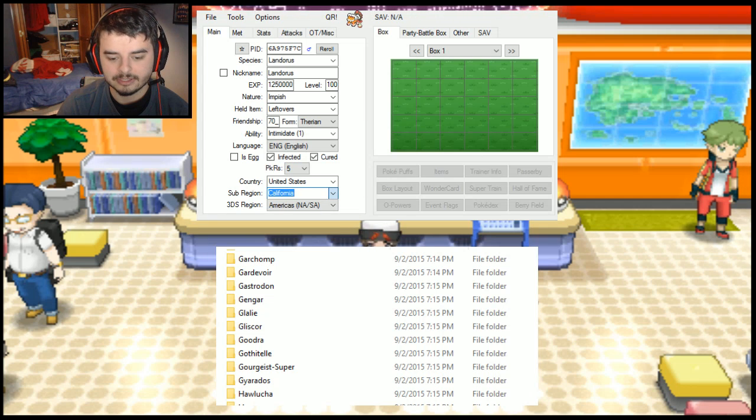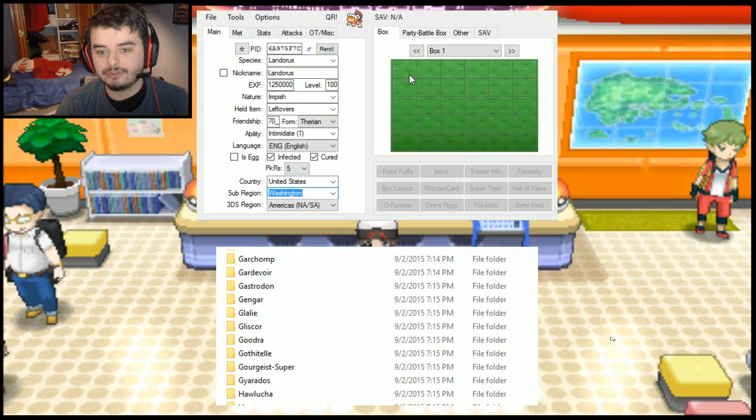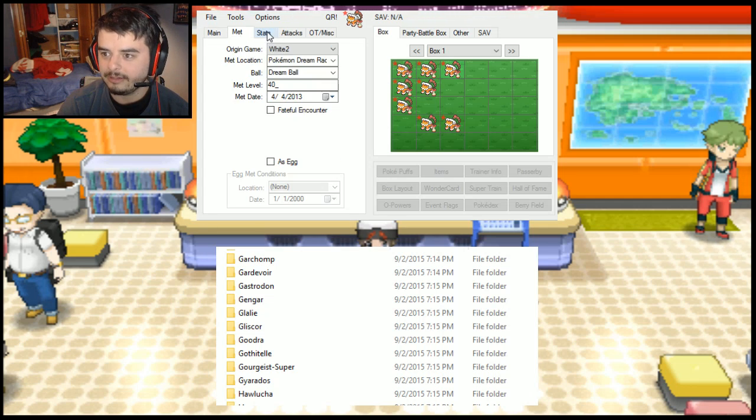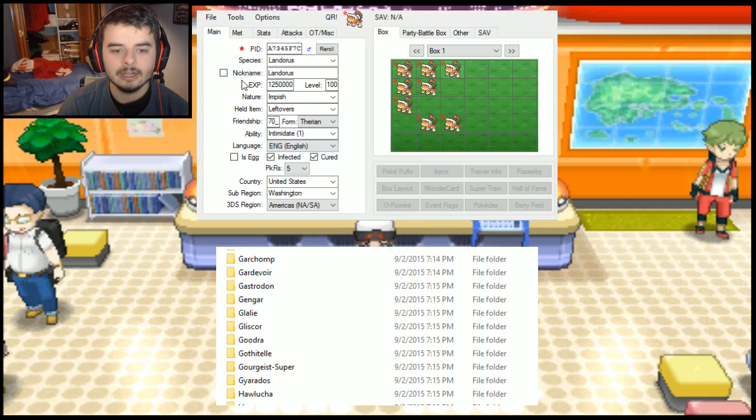I guess I could change the country to Washington — fun fact, I'm from Washington — and give it a nickname, and you're good to go. You can just drop it right into your box like you could before, make it shiny if you like, and you'll have a bunch of battle-ready Landoruses that are all with the conditions and everything set to go.